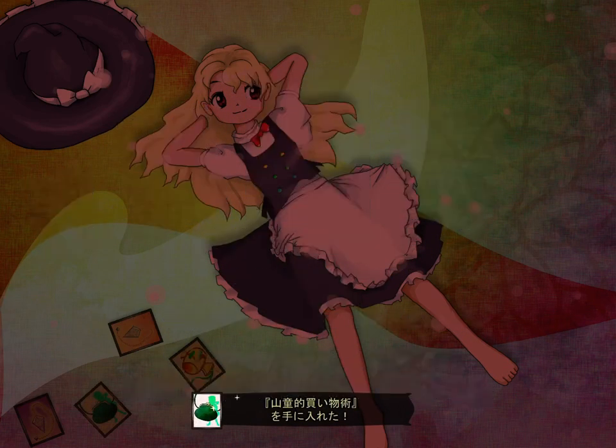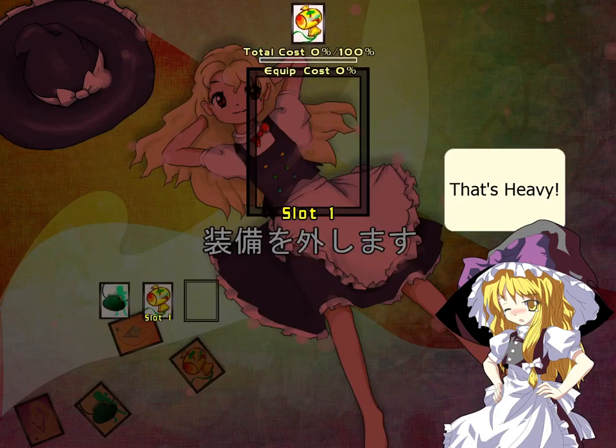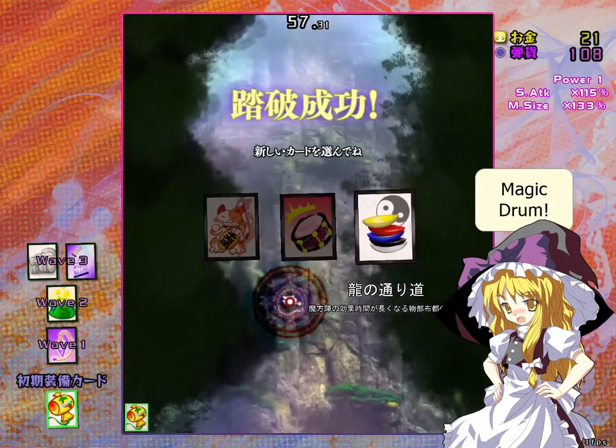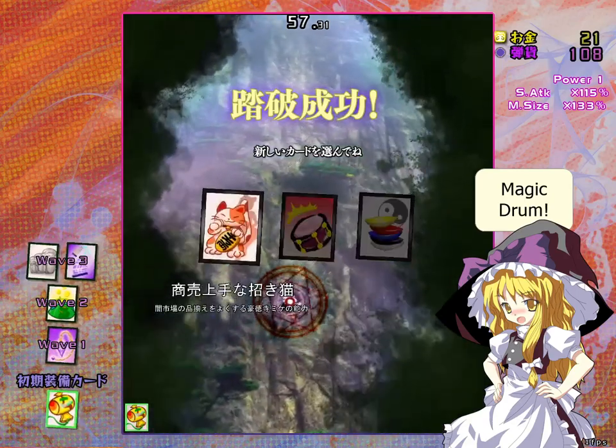However, each card also has an equip cost — for example, Miracle Mallet has a 50% equip cost. Also, when you finish a stage, more cards will be available for purchase in the menu shop.